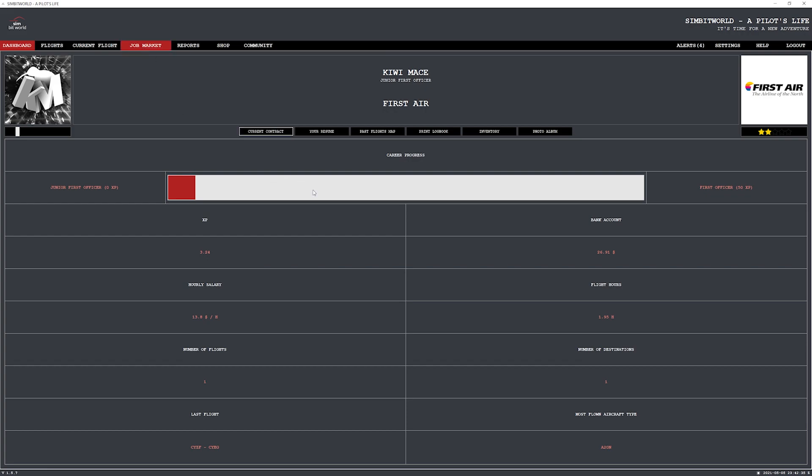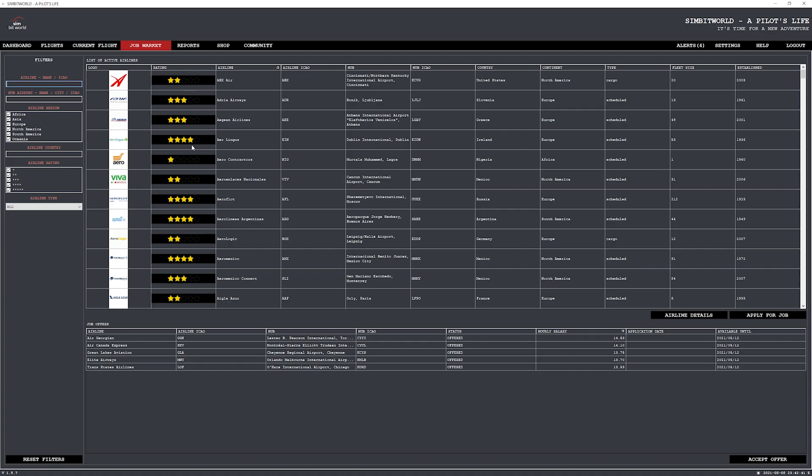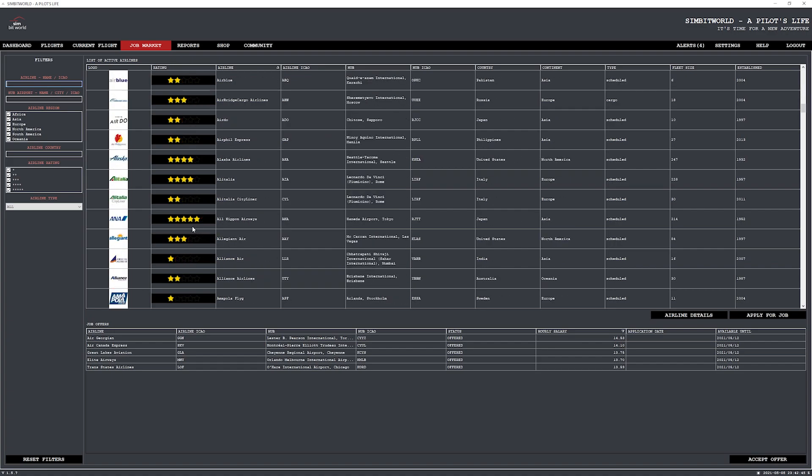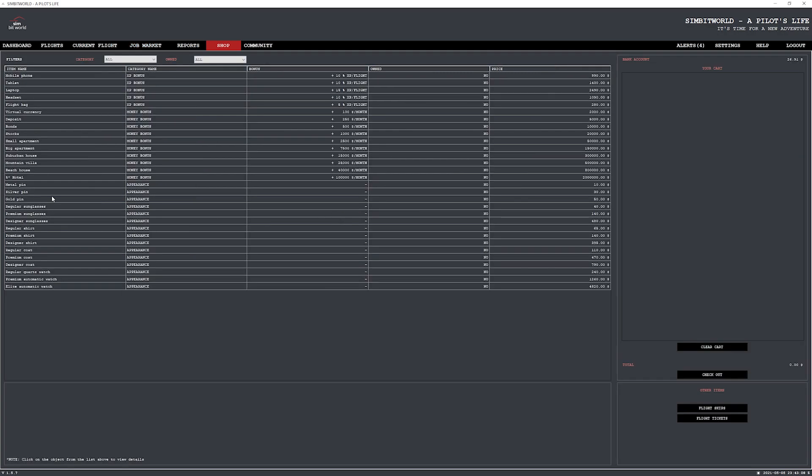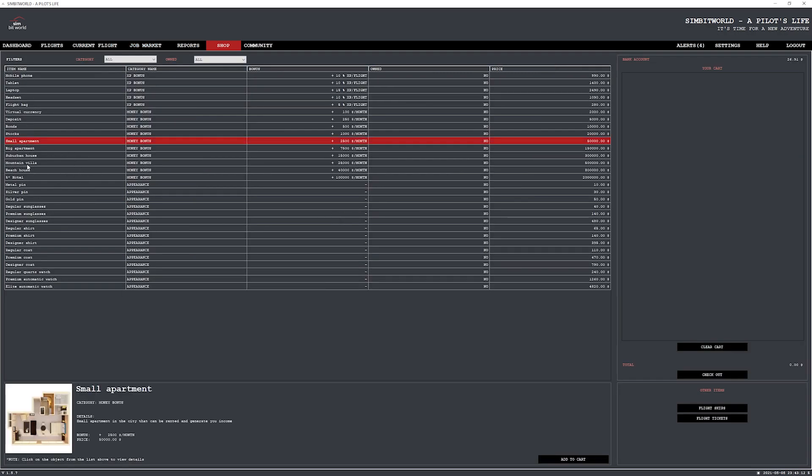In the job market — the key feature — each airline is ranked one through to five stars. Depending on your experience level determines whether you can apply and be accepted to fly for those airlines, and your rank determines how much money you earn. That money can be spent in the shop on items like small apartments, silver pins, headsets, and laptops. Some items give you a money bonus when you fly, some give an XP bonus, and some are just to look cool — so there's a role-play aspect where you buy things as though you were a pilot in real life.